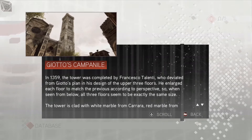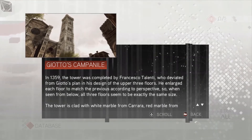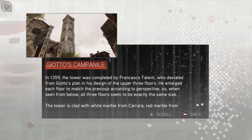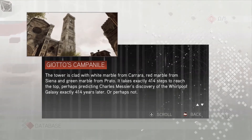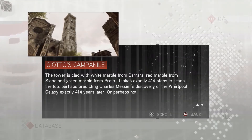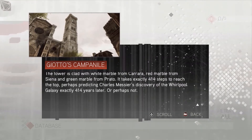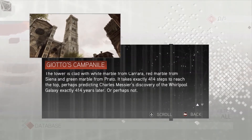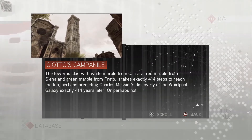Francesco Talenti deviated from Giotto's plan in his design of the upper three floors. He enlarged each floor to match the previous according to perspective, so when seen from below, all three floors seemed to be exactly the same size. The tower is clad with white marble from Carrara, red marble from Siena, and green marble from Prato. It takes exactly 414 steps to reach the top - perhaps predicting Charles Messier's discovery of the Whirlpool Galaxy exactly 414 years later, or perhaps not. That would be a big coincidence.